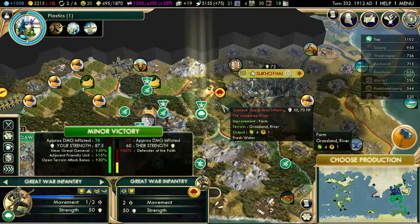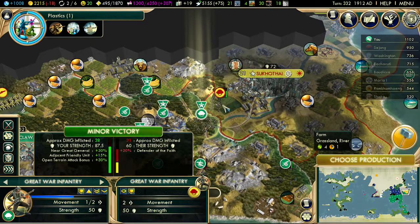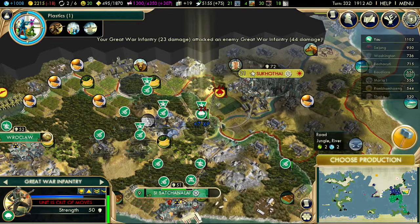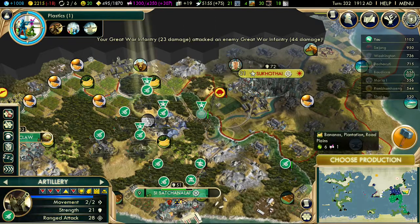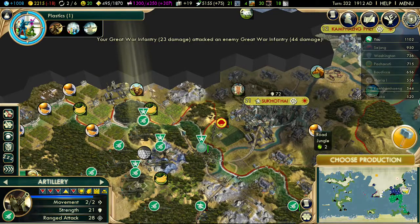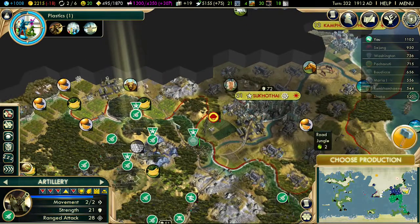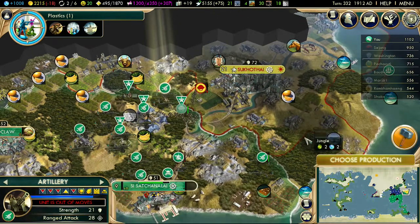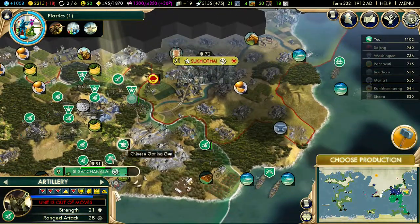Look at that — that's an amazing amount of bonus here. Our great war infantry should be the same unit, but because of my upgrades and because of my great general I'm attacking with a lot more strength. So as we have said previously, we are moving the artillery closer so that we're within a range of three.